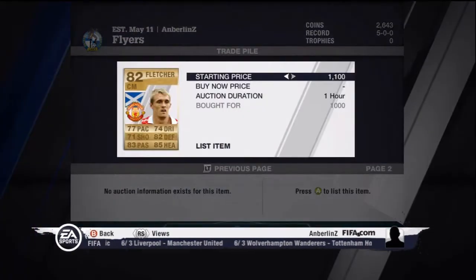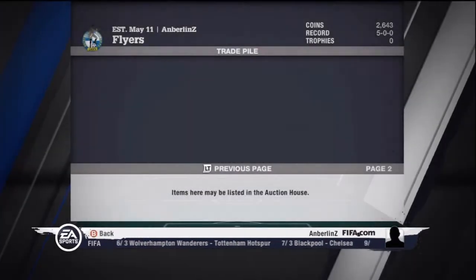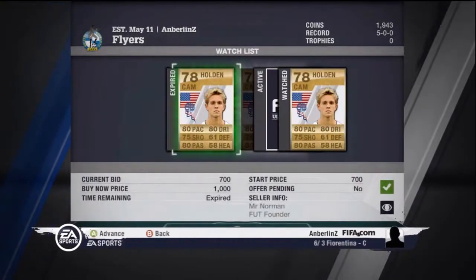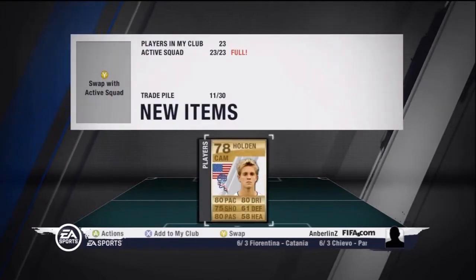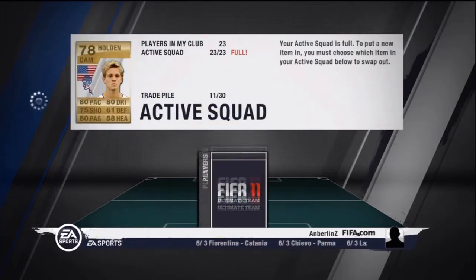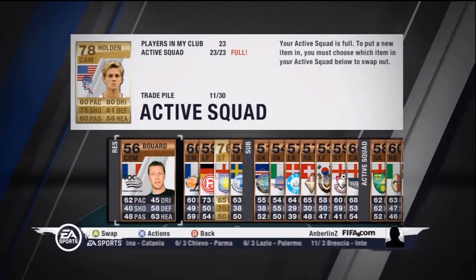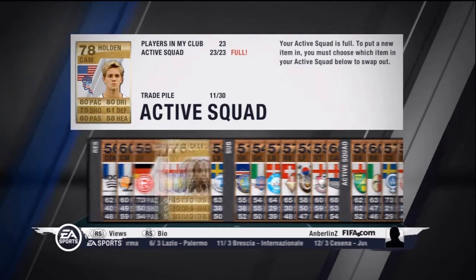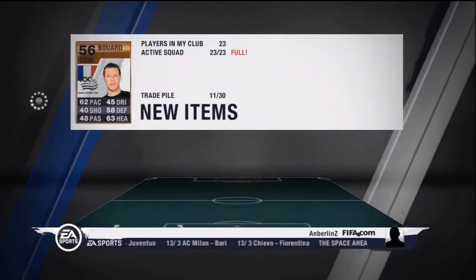There, as you saw, I bought a Fletcher for 1,000 coins - Scottish midfielder, played for Man U - would have fit nicely with Charlie Adam in the midfield. But I got him at too good of a price to keep. I had to sell him off, tried to put him up for 2,500 coins, buy now 3,000. I'm not sure if he sells for that - you'll see in the next episode. I think I had to bring it down a little bit, but he sold for a good profit, so that was a good buy.